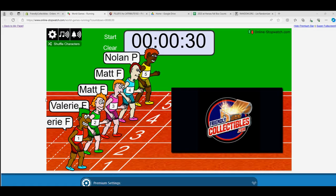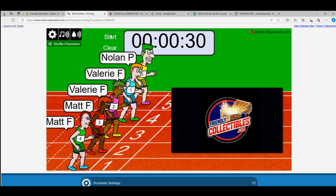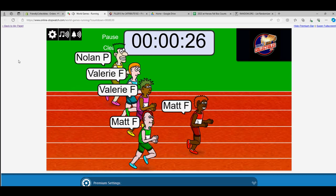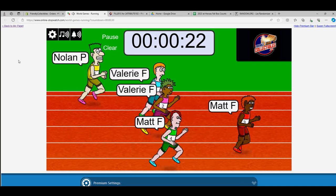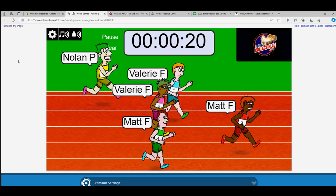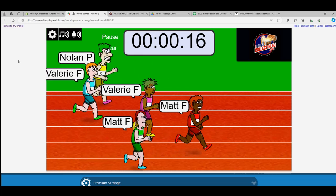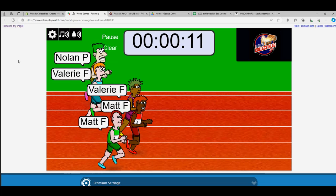Here we go guys, it's Filler E for Tribute Baseball — winner of this gets a spot in the break. One, two, three, four, five, six, and seven, so off to the races we go. Matt's got the lead here in Filler E. Filler A winner was Joe, Filler B winner was Steven, Filler C winner was Earl, Filler D winner was Matt, and Matt is in the lead in Filler E.